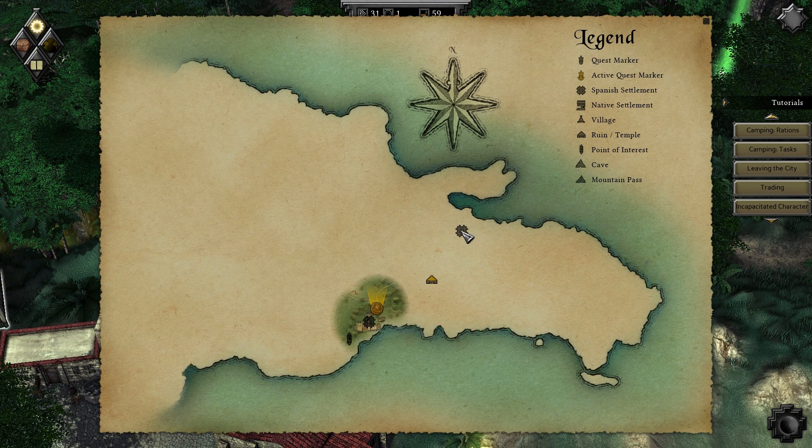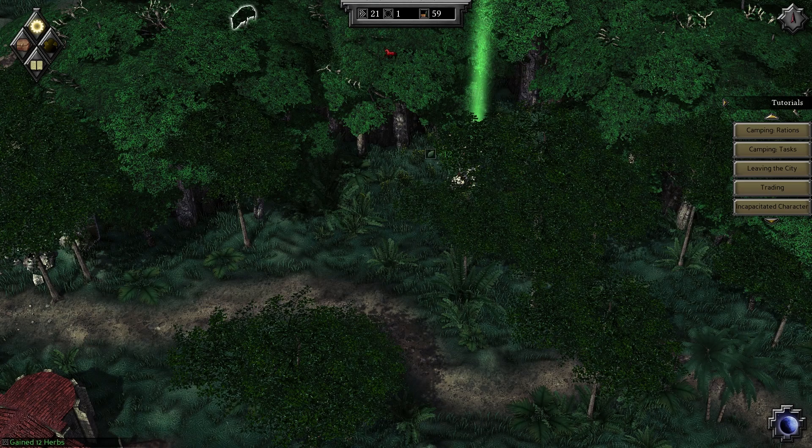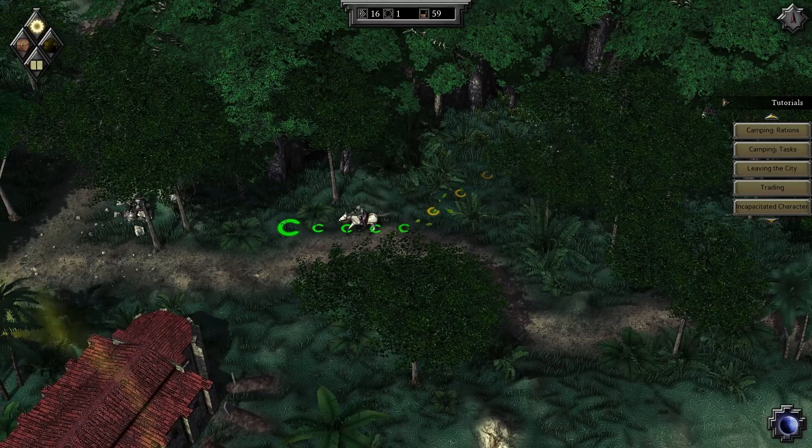There's also a Spanish settlement — Santiago. So let's just start with going to this bush, whatever it is. I want to see what's up with it. 12 herbalism. I think I'll just go — I see a pig over there, or a boar. Let's get that boar.